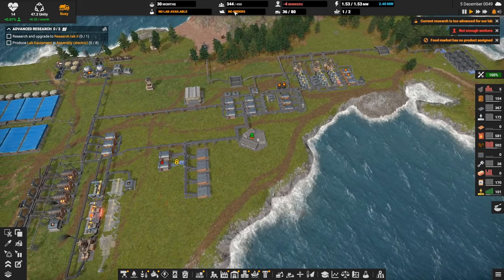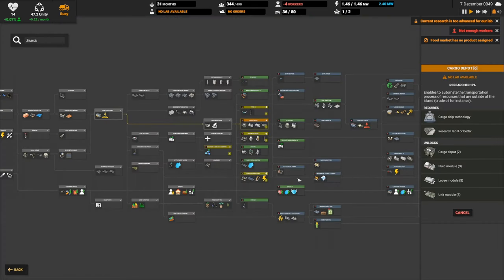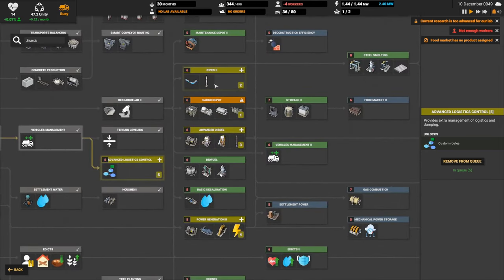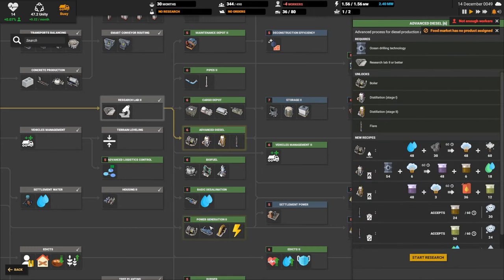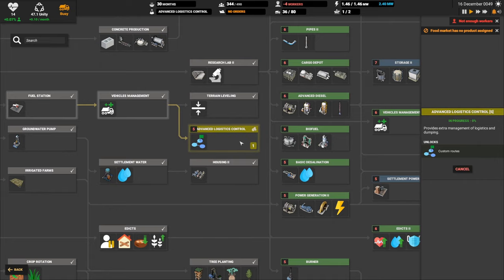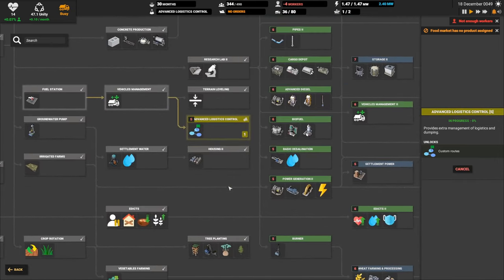Current research is too advanced for our lab — let's see if we have any we can pick. We do! We have advanced logistical control and we need this. Let's clear out these other ones and re-queue them. These all take research lab two. Cancel these and let's get this going. This may solve our dirt-being-trucked-across-the-island problem too.